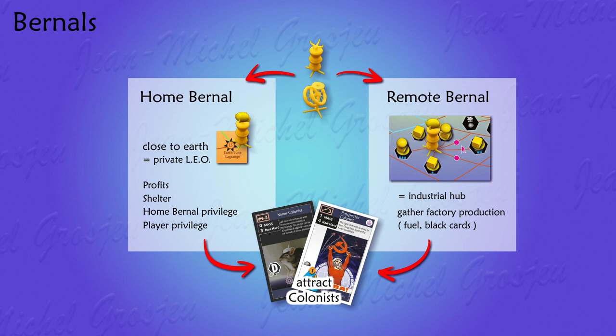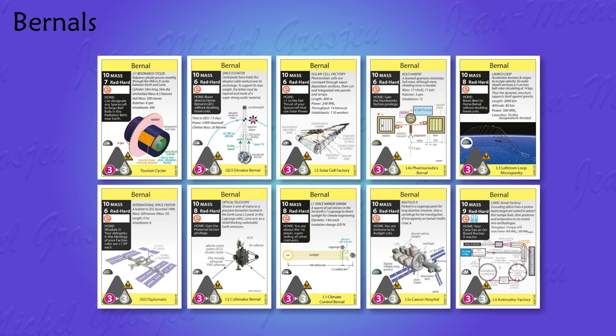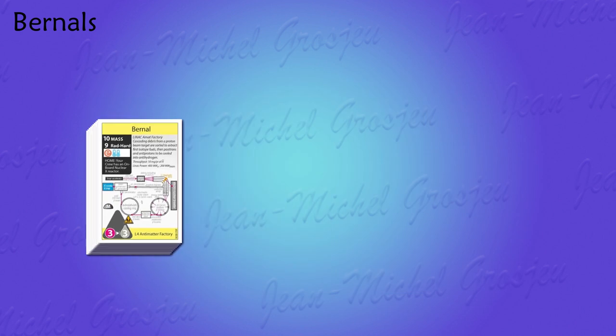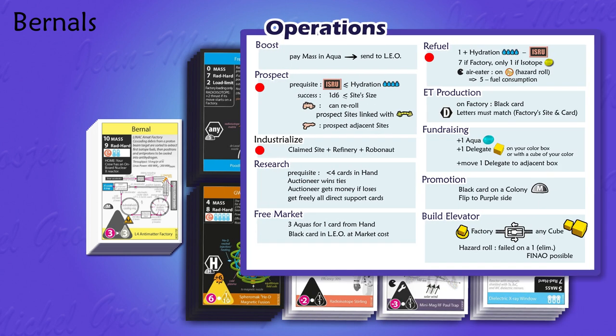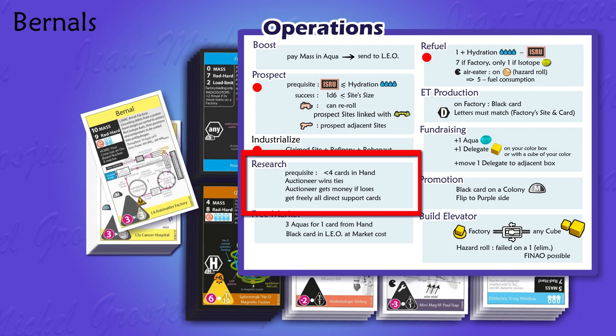Now let's see how it all works. Burn holes are cards. There are ten burn hole cards in the game and they constitute a new deck in the market, the ninth deck. So with the standard research operation, a player can buy a burn hole card by bidding on it. Beware: a player cannot bid on a burn hole card if he already owns two burn hole cards.